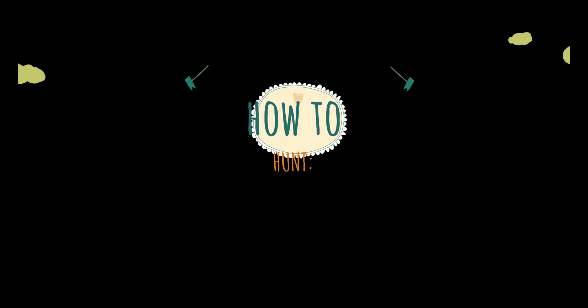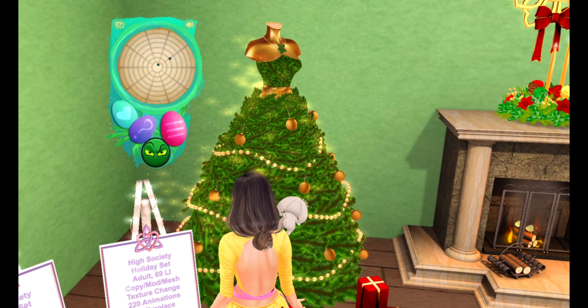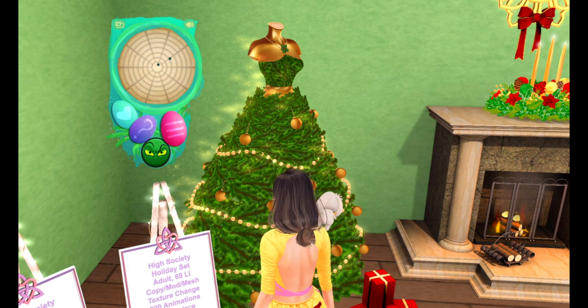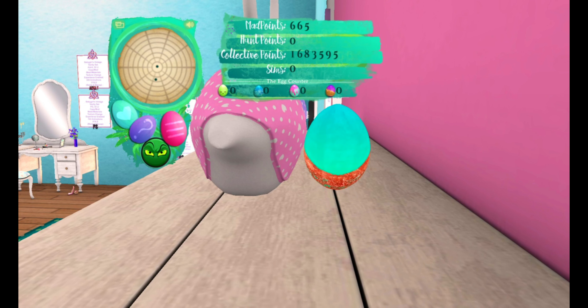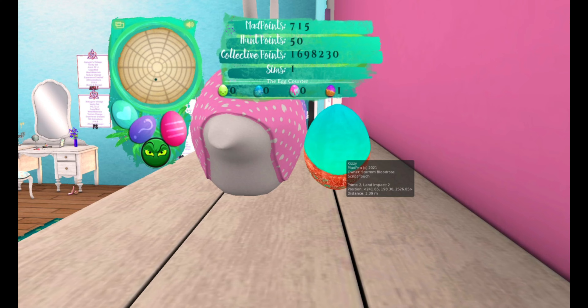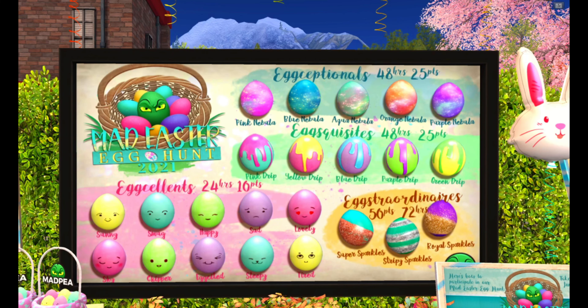The egg counter shows which specific egg you found each time you find one. To hunt, I've already teleported to a participating sim — as you can see on my radar there are two eggs hidden here. The closer you are to the center of the radar, the closer you are to the egg. Once you find your egg, click on it and you'll see it disappear from the radar and appear in your egg counter.